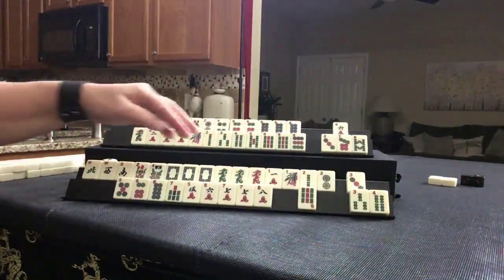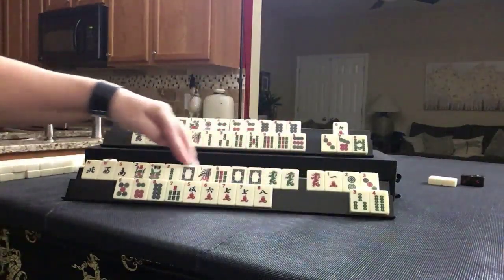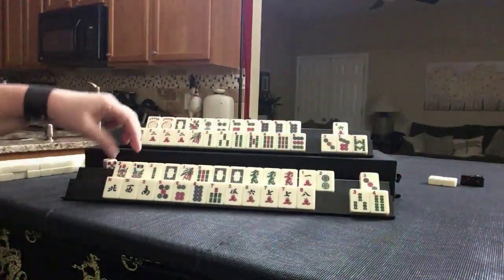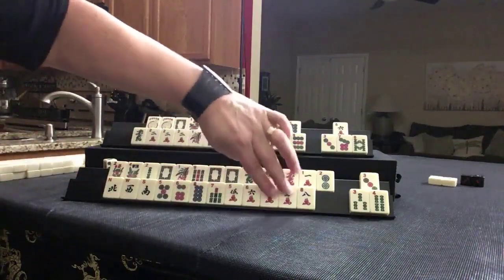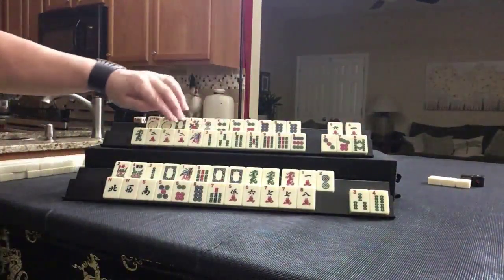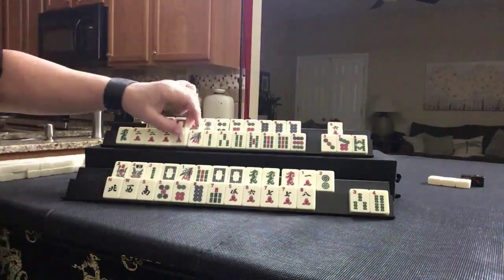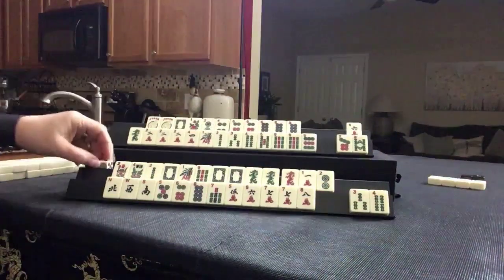9-bam — year tile. We have 2-0-1-9 with dragons potential. Almost news. We have 5-5-6-6-7-7-8-8 — we need more. Let's discard 3-dot. We got a 4-crack. We are holding consecutive tiles — let's just hold it and see. Let's discard 3-dot. That is consecutive but we've got two suits going. I think that's enough. You don't want to spread yourself out too thin.